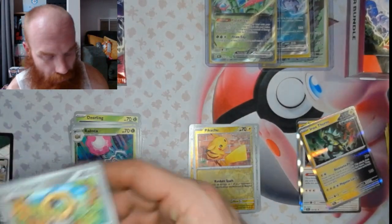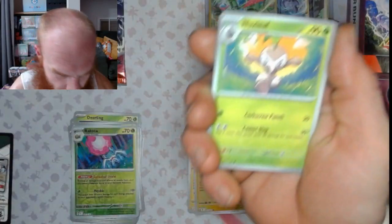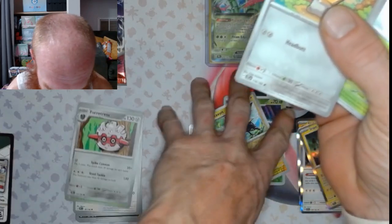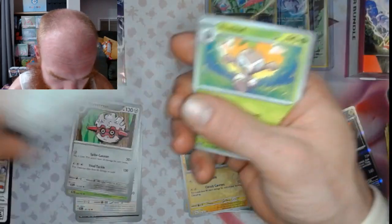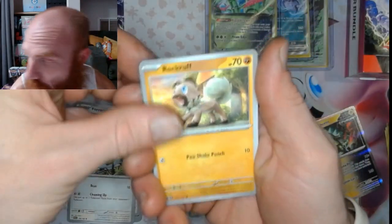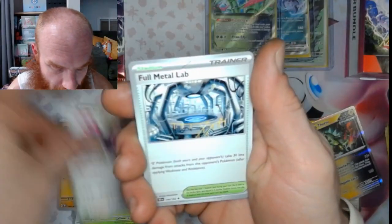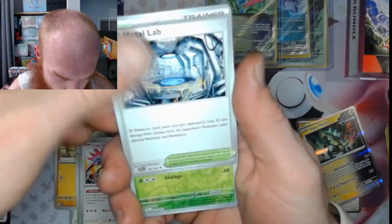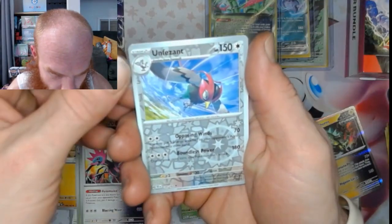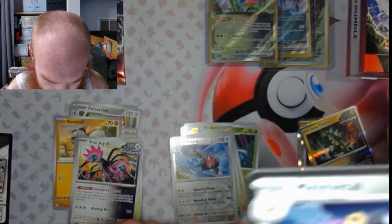We got the gray pack. We got a Meltan - baby you're eating though so it's okay. Nuzleaf, Munchlax, a Rockruff, a Rapsca, Iron Jugulis, Full Metal Lab, Turtwig reverse, Furfrou reverse, and a Melmetal. Nice.